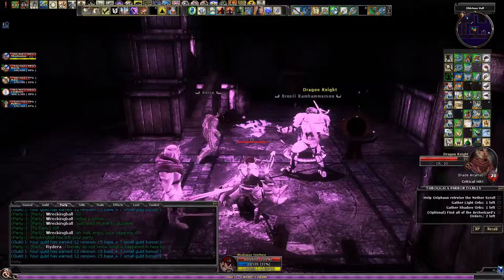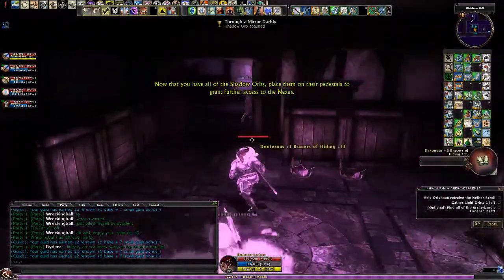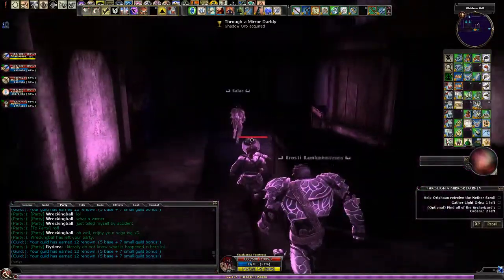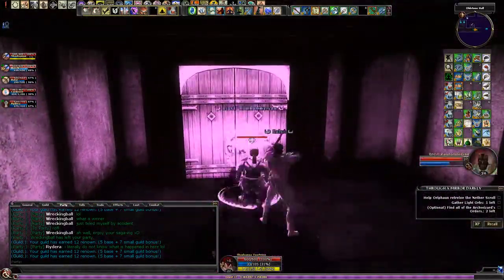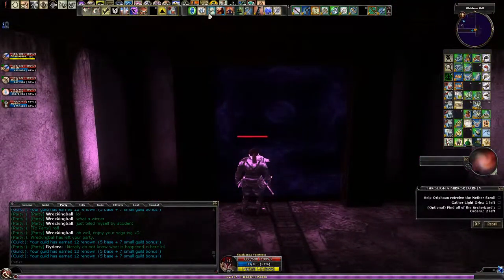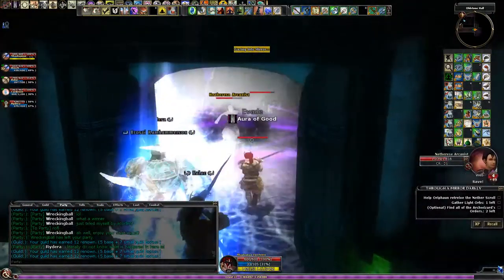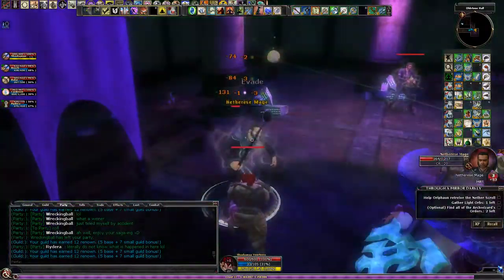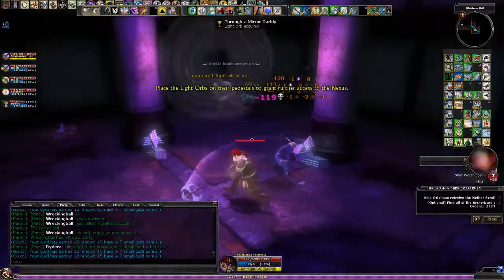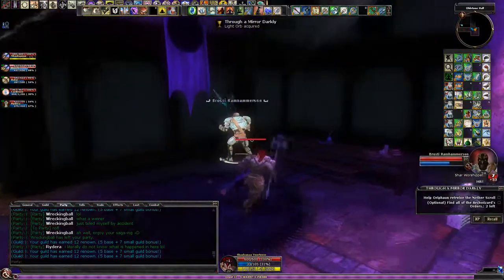Who has the Shadow Orbs? I just need one more Light Orb. Up this way — the corner room on the east side is what we need now. I think this is the one we haven't got — on the normal side, not Shadowfell. Yep, there it is. Alright, now just back to the start basically.